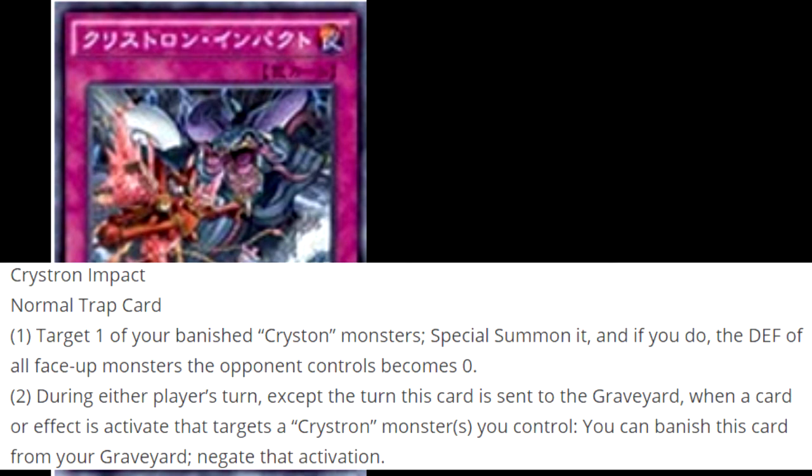Crystron Impact! It's a normal trap card. Its effect is: target one of your banished Crystron monsters — there's a spelling error right there — Special Summon it, and if you do, the defense of all face-up monsters the opponent controls becomes zero. Its second effect is: during either player's turn, except the turn this card is sent to the graveyard, when a card or effect is activated that targets a Crystron monster you control, you can banish this card from your graveyard and negate that activation.